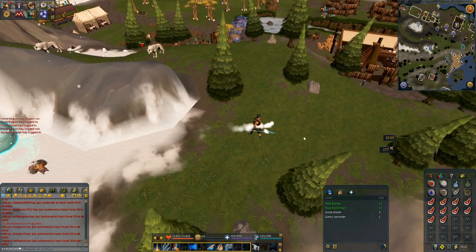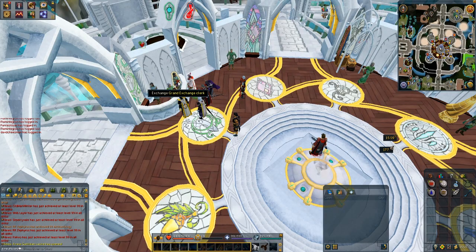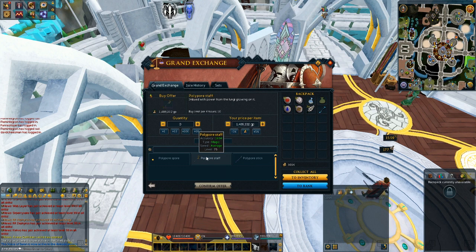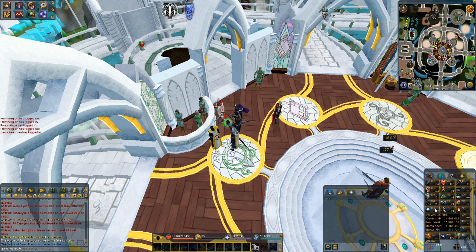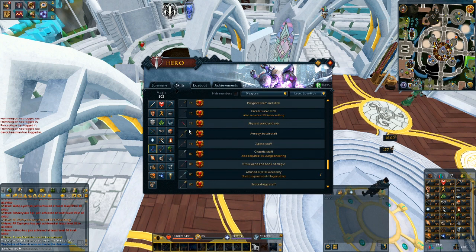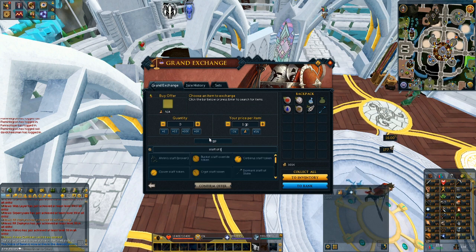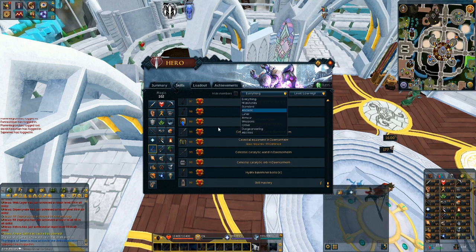Let's go to the Grand Exchange and check how much a polypore staff is. Oh — 1.5 mil, I never actually knew it was that expensive. Let's check what else we can buy. What about a staff of light? I'm guessing that's going to be about 800k — yep, one mil. That was tier 75 as well.